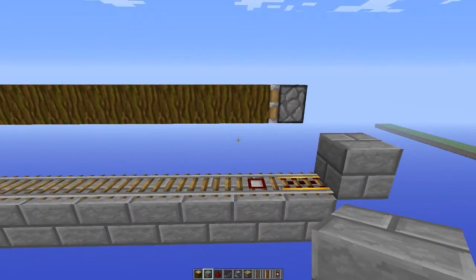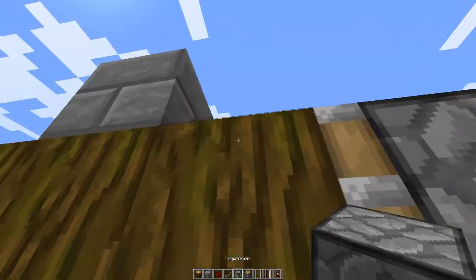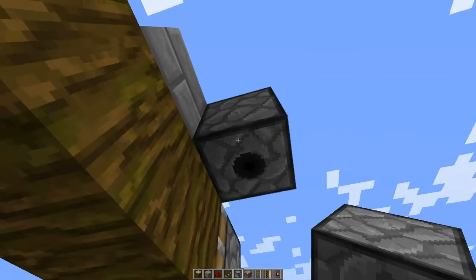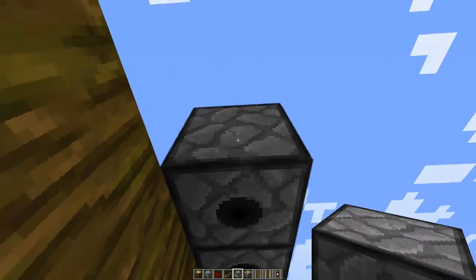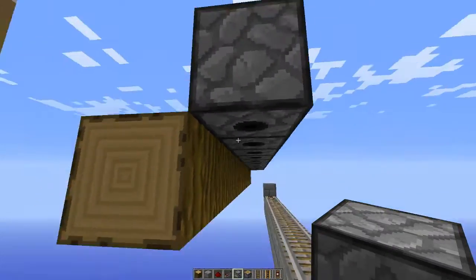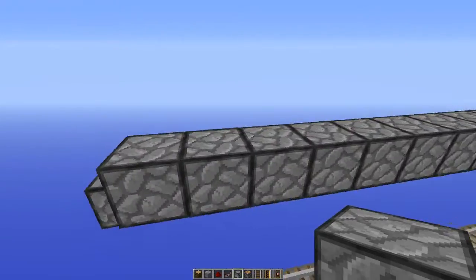Next job is to add the dispensers. This is where the cocoa beans are planted, so we need to add the dispensers there pointing down, all the way to the end — and actually one more, so 13 dispensers total.